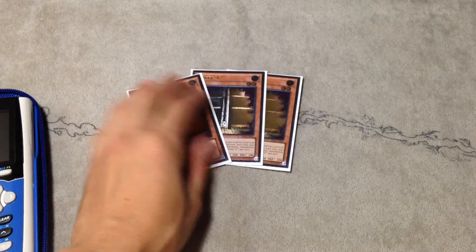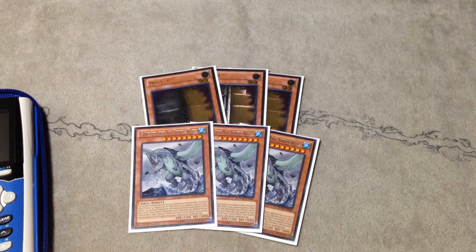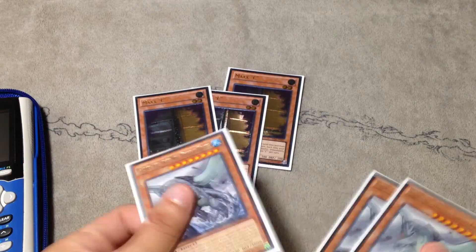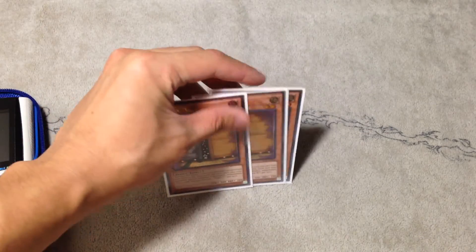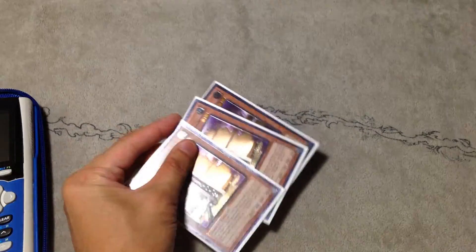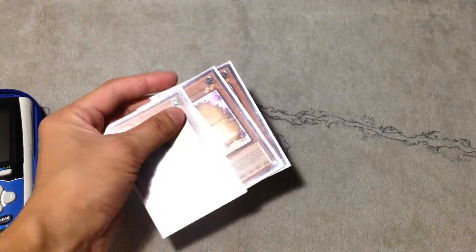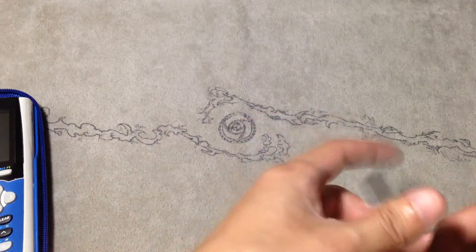For the hand traps, we play triple Maxx "C" and triple Gameciel. Gameciel obviously helps out in the Cosmo matchup — it helps simplify the game state so you can OTK a lot quicker. Maxx "C" is really good in this format because everything special summons a lot, like PK Fire or Pure Burning Abyss. I hear Yang Zings got a new Trap card in Invasion of Venom and that's gonna be pretty good too. It's also good against Blue Eyes — helps you get plus ones or plus twos.